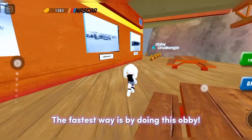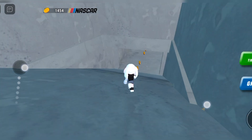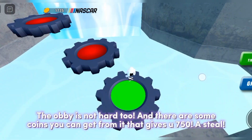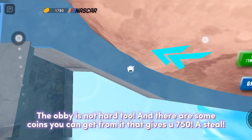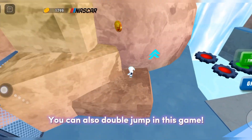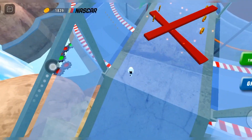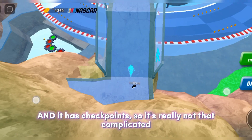The fastest way is by doing this obby. The obby is not hard, and there are some coins you can get from it that give you 750 a steal. You can also double jump in this game, and it has checkpoints, so it's really not that complicated.